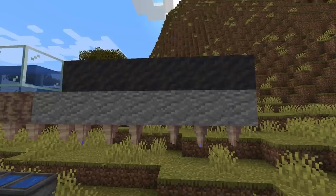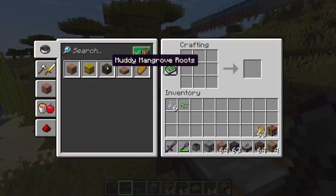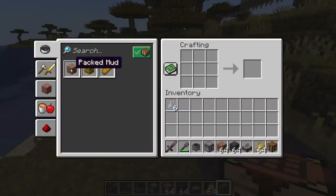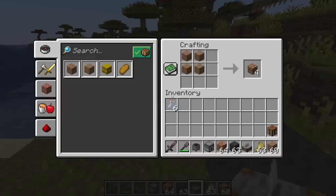You can create mud blocks by applying water bottles to dirt, coarse dirt, and rooted dirt. One use of mud is that you can place it above a block that has a pointed dripstone underneath — it will turn the mud block into clay, making this the only way to create renewable clay. The mud block can be crafted with the mangrove root to get a muddy mangrove root. Wheat and mud can also be crafted together to get a packed mud block, which is a decorative block. Four packed mud can be crafted together to get four mud bricks.